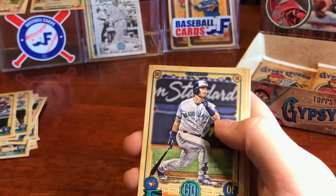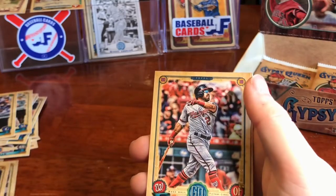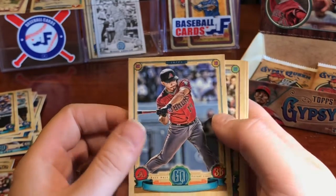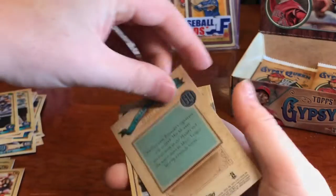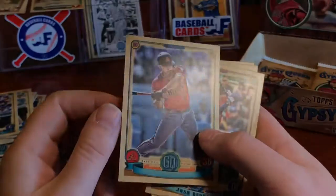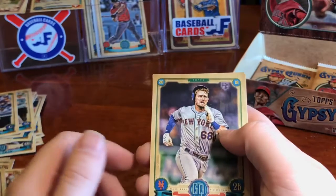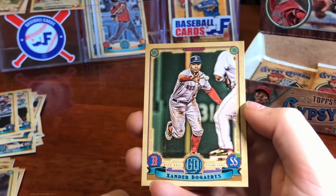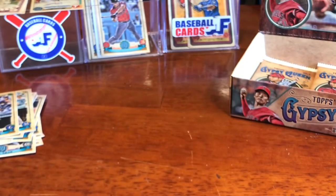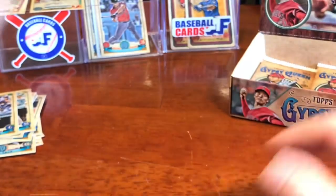We got Kyle Freeland, Billy McKinney, Tanaka, Adam Eaton. We've got another missing nameplate parallel — and that is going to be Eduardo Escobar, no number this time. We've got Josh Reddick, Jeff McNeil, and Xander Bogaerts. I'm thinking about going by Zander instead of Alex, but my brother and my wife have told me I should not do that, so I probably won't.